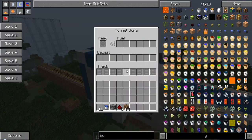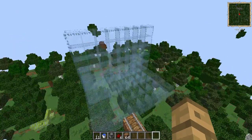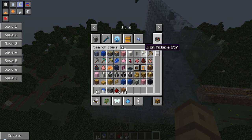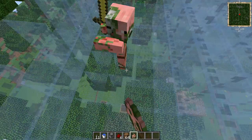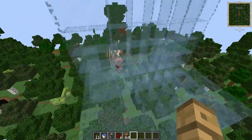Then I tried the Railcraft Tunnel Borer. This does not work, even with the head in. It just stops right in front of the watered glass. Don't know if that's the developer of Thaumcraft being smart, or that's just the way Railcraft works.